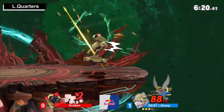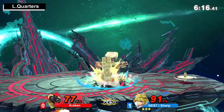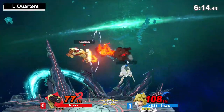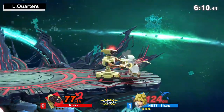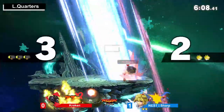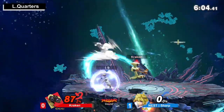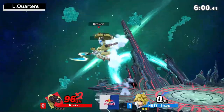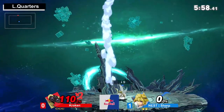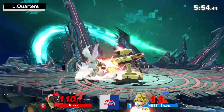I don't think Pit is super bad. He definitely can get a lot done in advantage, especially versus a big character like Rob. Rob isn't exactly the fastest offstage either, so as long as Sharp knows how to place these arrows, he could continuously harass Kraken offstage. And even then, he's got big hitboxes and plenty of ways to just bully Rob in general.